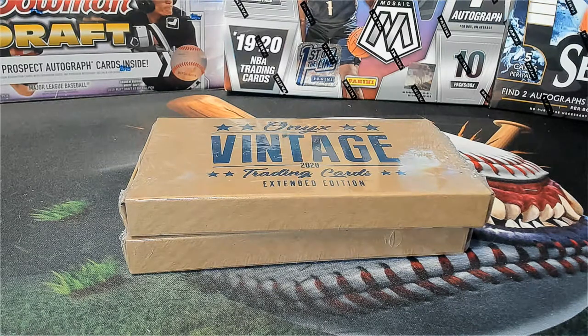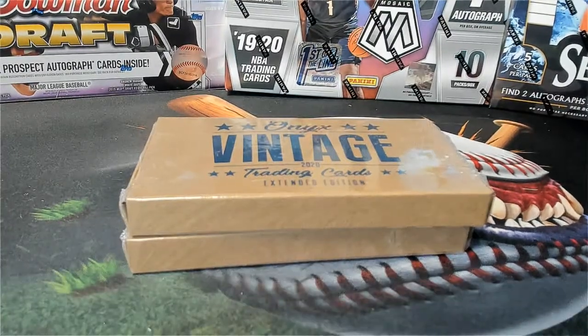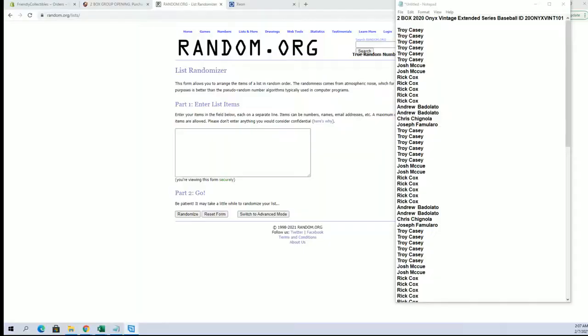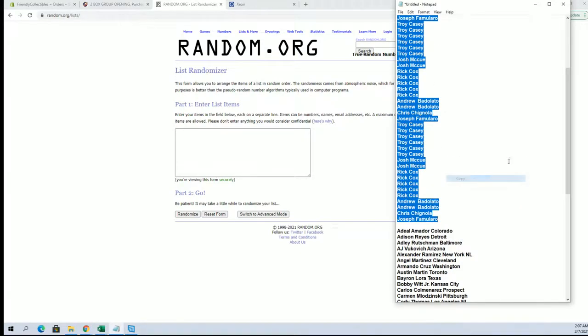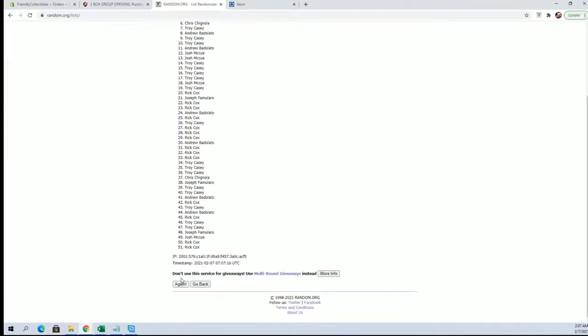Two bucks, 2020. This is Onyx Vintage Extended Series Baseball 101, all right let's do it. We got Troy C down to Joe F — should have 51 flip, guys. Names and players seven times each, that looks good.